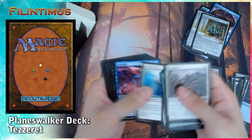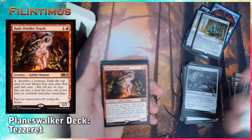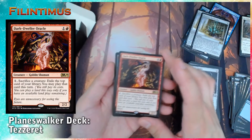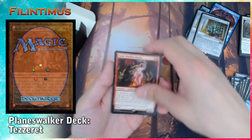Let's get our shitty pull. We have Dark Dweller Oracle — 1 generic, 1 red. 2/2 Goblin Shaman. 1 generic: sacrifice a creature, exile the top card of your library. You may play that card this turn.